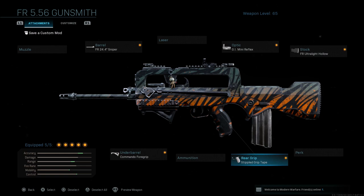As you can see, everything is in the green — accuracy, damage, range, mobility, and control are all green. So everything is pretty good in my opinion for this setup.